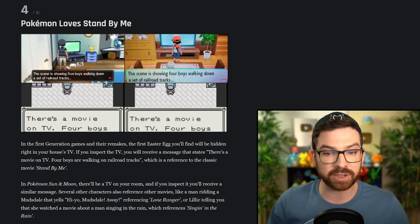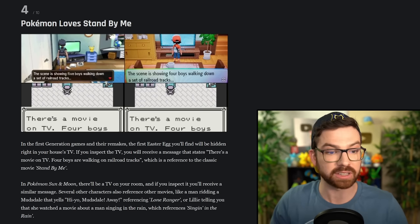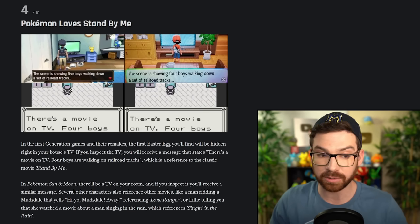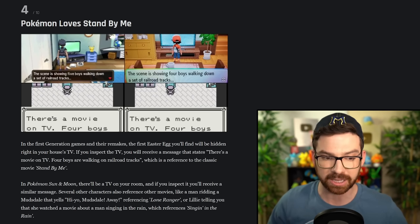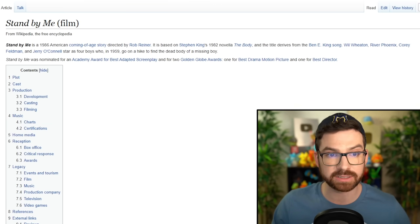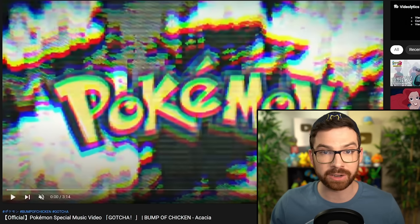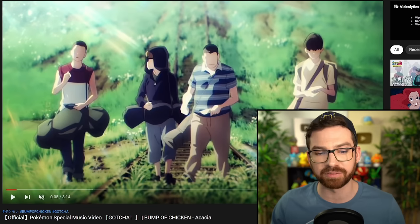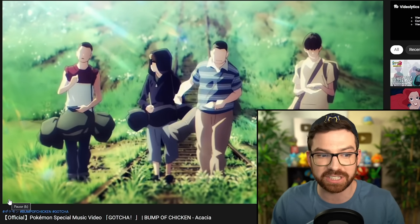In the first generation games and remakes, if you inspect the TV in your house, you'll receive a message that states there's a movie on TV — four boys are walking down railroad tracks — which is a reference to the classic movie Stand By Me. In Sun and Moon, the TV in your room has a similar message. Several other characters also reference movies, like a man riding a Mudsdale yelling 'Hi-ho, Mudsdale away!' referencing the Lone Ranger, or Lillie telling you she watched a movie about a man singing in the rain. Stand By Me is a 1986 film — maybe I should watch it because it's like a part of Pokemon history. They also show an animated version of it in the GOTCHA Pokemon music video, where walking on the railroad tracks is a reference to Stand By Me.